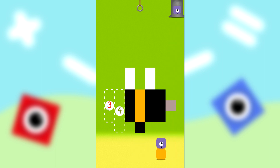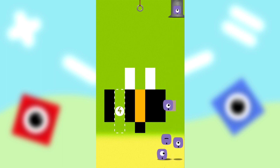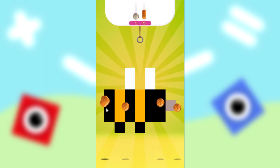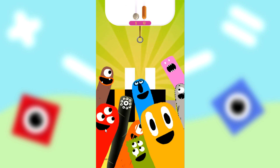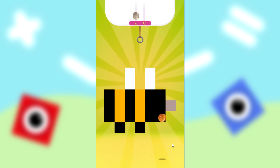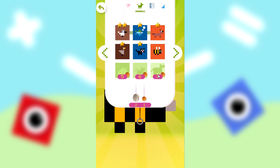One plus two, three. Two blocks here and we need four blocks. Three plus one, four. Let's collect all the coins. We need five points — put next level.